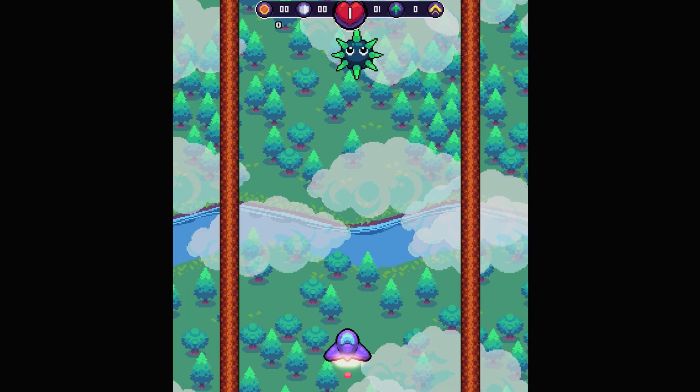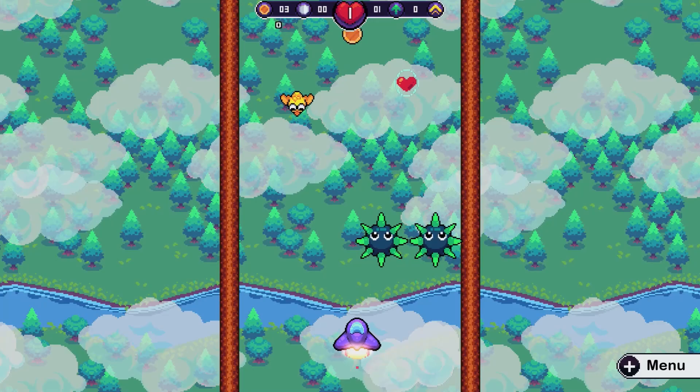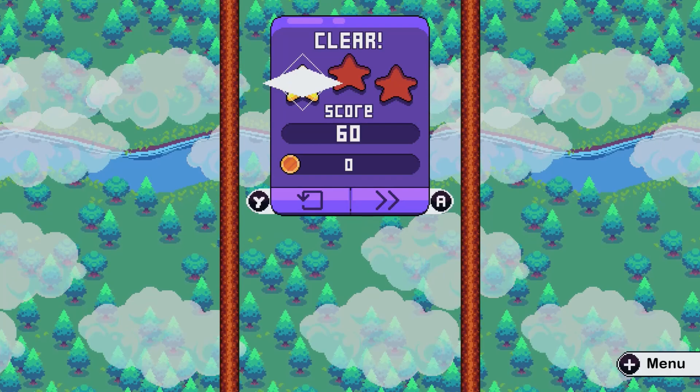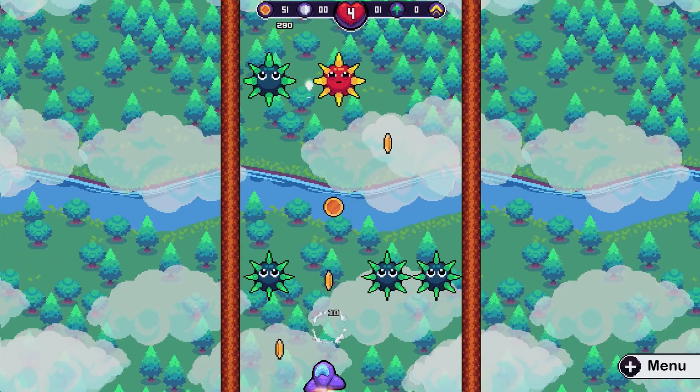The game starts off relatively tame with the first few levels of the first zone helping you get used to the controls, with a few simple enemies introduced for target practice. The objective is simple — you just need to make it to the end of the level in one piece — but you also need to gain enough points through destroying enemies and objects to earn stars upon completion. Each level is unlocked by obtaining a certain number of stars, and while this encourages you to focus on shooting, I felt it was an unnecessary addition that can be really frustrating when you complete a difficult level only to find you haven't earned enough stars to unlock the next.